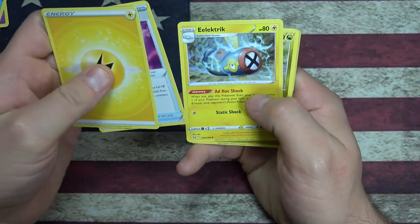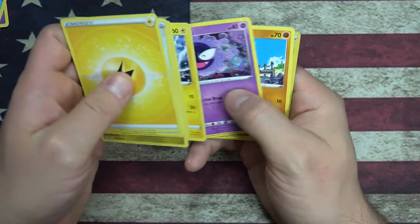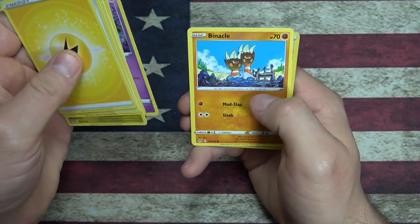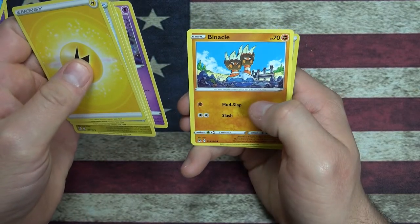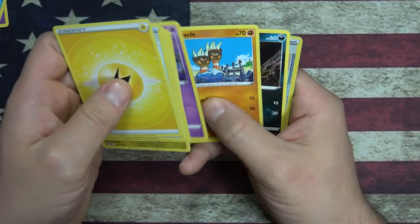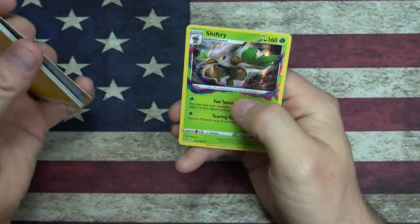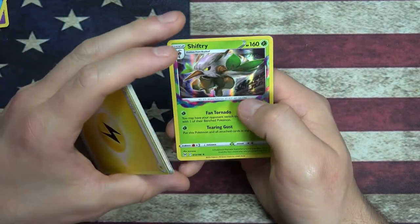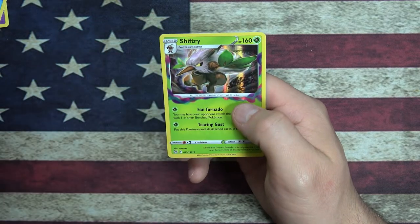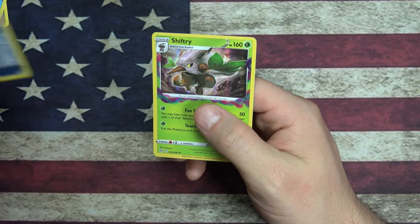Lightning Energy, Box of Disaster. Slugma, Bronzor, Electrike, Gastly. These angry dudes - a little two-handed angry Pokemon, they look like they're just two hands. We've got a Murkrow, got a Reverse Foil Wind-Up Arm, and then we've got a Shiftry - Wicked Pokemon with Fan Tornado and Tearing Gust. Two foils in a pack - that's pretty sweet.